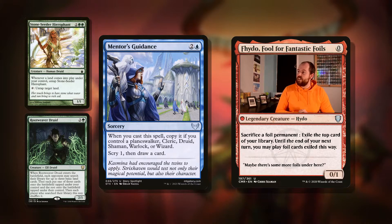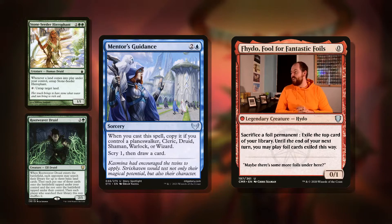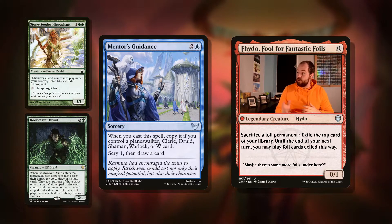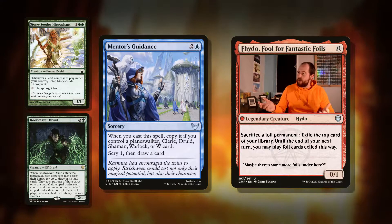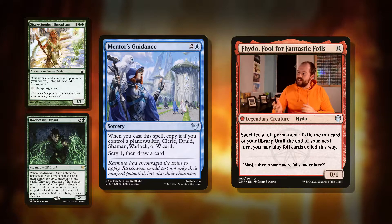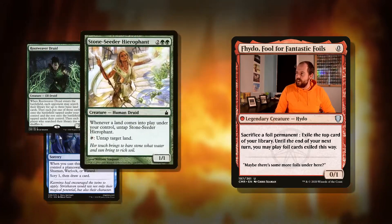Then there's Mentor's Guidance — three mana for a sorcery. You may cast this spell and copy it if you control a Planeswalker, Cleric, Druid, Shaman, Warlock, or Wizard. Scry one, then draw two cards. So if we've got our commander as a druid, we get scry one, draw a card, twice. Is that good for three mana? Yeah, I think it is. Are there better options in blue? Yes, but this is a cool flavourful card so I'd definitely put it in the deck.